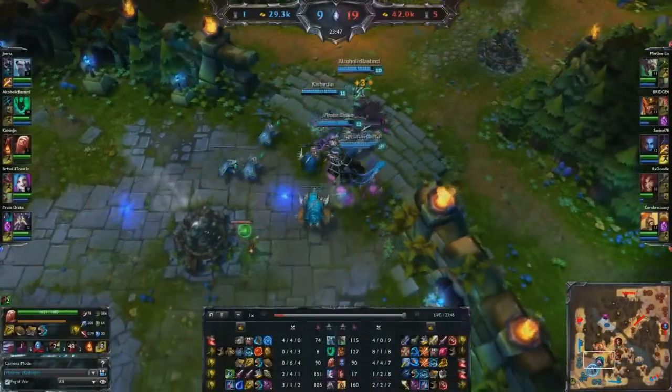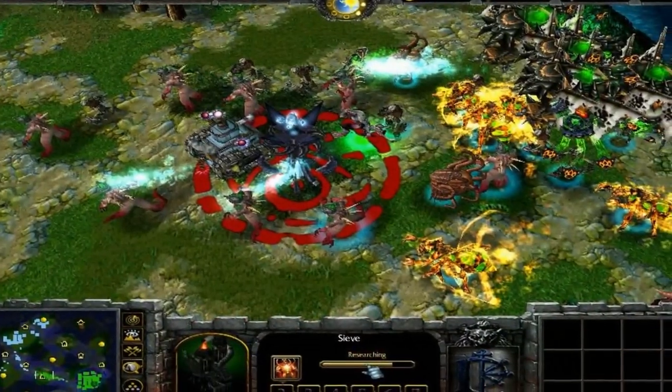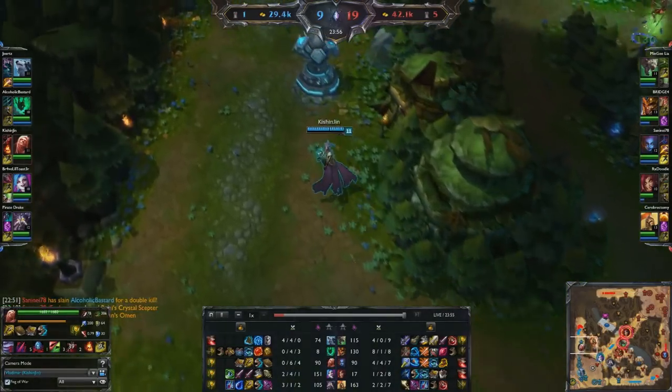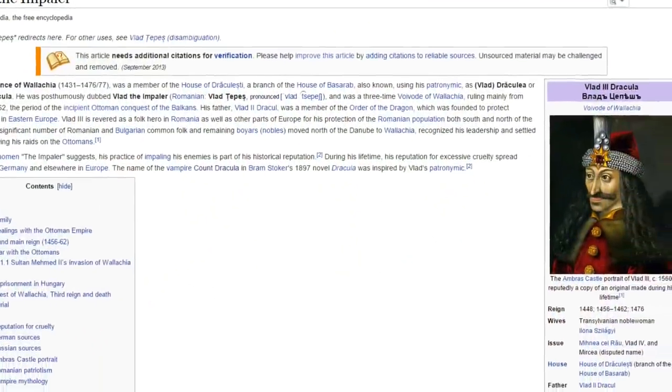Vladimir's E ability, Tides of Blood, is directly named after a MOBA that was created back on Warcraft 3 as a custom map. The inspiration for Vladimir's name came from none other than Vlad the Impaler, who was a 15th century Wallachian prince.